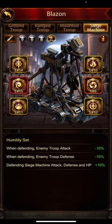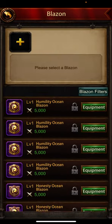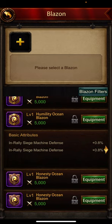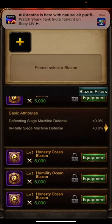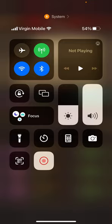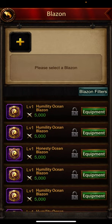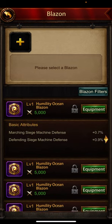Let's do the basics — everything first. This one has all four useless attributes so we're gonna change this. Defending siege machine defense and siege machine defense — that's definitely interesting. Two in rally siege machine defense — this is tempting. Defending and in rally — that's very very interesting. In rally and reinforcing — I don't want reinforcing. Marching and defending — okay, I think we have a winner here.